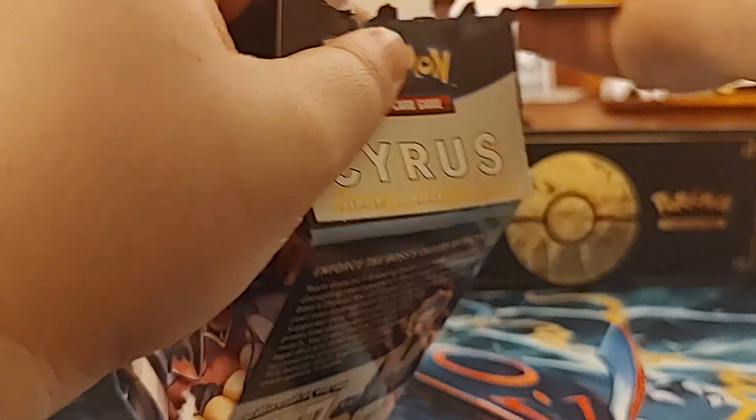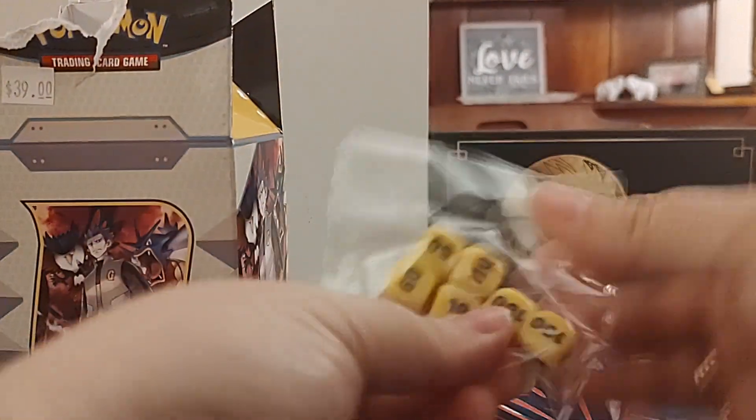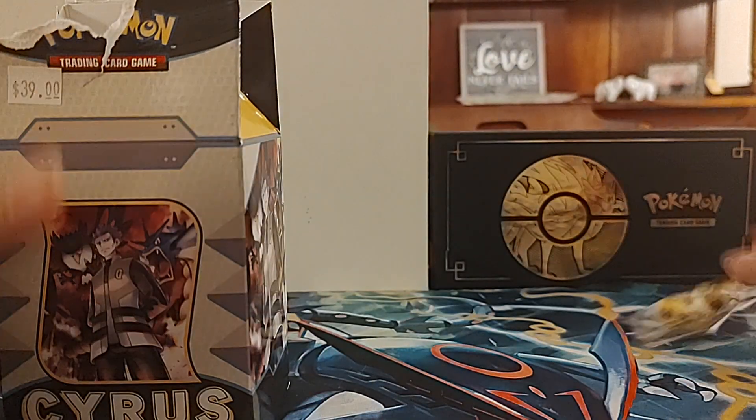Let's see what we got going on in here. As I absolutely mangle the box - that's okay. First up we got the dice, some nice plain yellow and black dice. Those are cool.